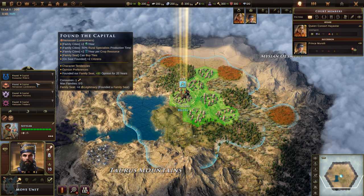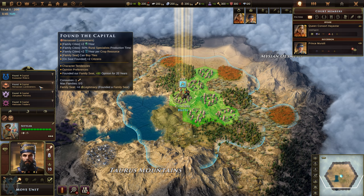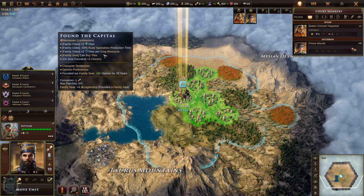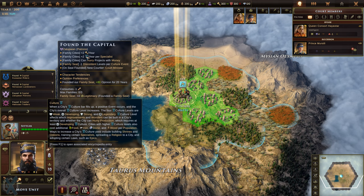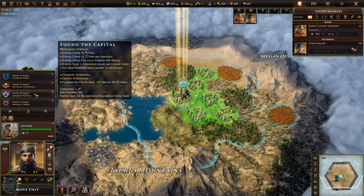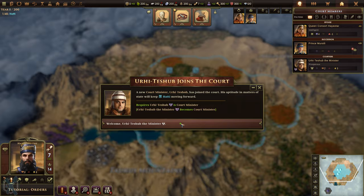We're going to go ahead and settle right here - this is actually a good spot. We've got the Khosaran Riders, who gain some training rates and their cities are always connected. Then we have the Nenasan, who get growth, a rural specialist production time reduction, and also gain culture per year per crop resource - we've got a couple of crop resources, which is good. We also have the Zulop One patrons who gain civics and culture, and the Hattusan Traders. I'm going to start with these guys because I really like my first city to be pretty well developed.